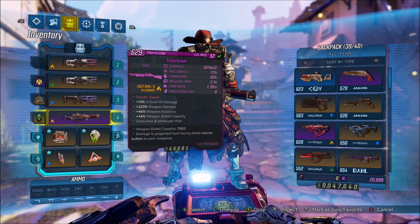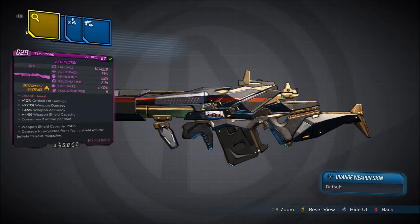Alright, welcome back everyone. It's SoHi here, and in this video we're back with another Borderlands 3 Unique Gear Guide. This will be showing you guys how to get the unique Hyperion shotgun, the Firecracker.